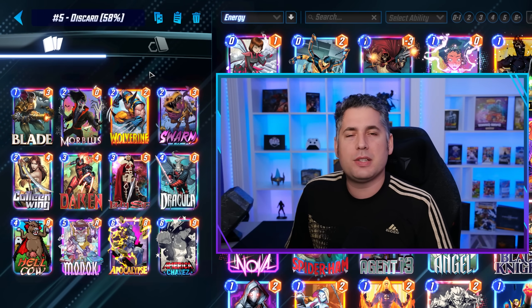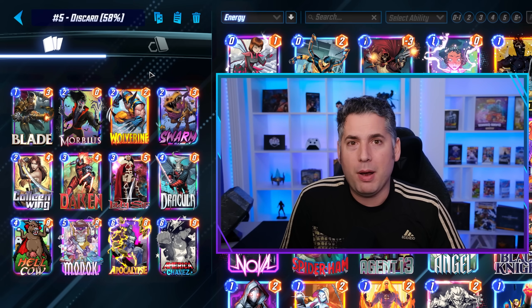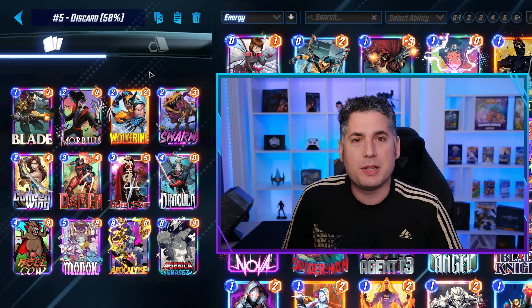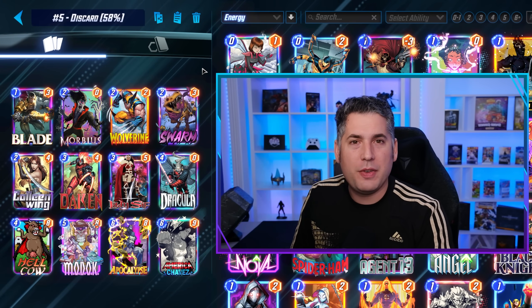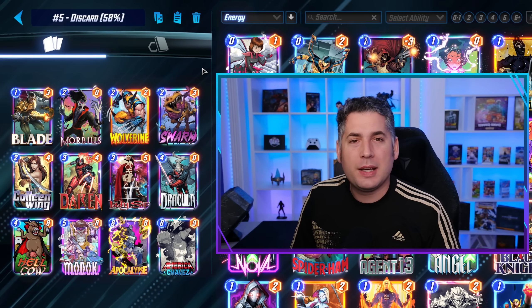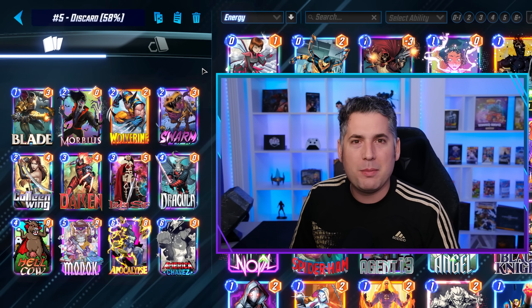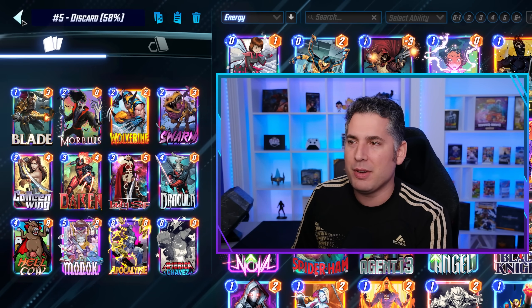Then we have number five, which is Discard. Discard has been kind of the darling of the last few weeks, and it might surprise a lot of people to find out how well it's been performing — a 58% win rate, not too shabby. It's worth noting that one of the challenges discard faces is the resurgence of Leech in Sheenot-based decks. Getting a leeched Apocalypse can have a negative impact on the win rate of these lists. Keep that in mind as the meta evolves, but still an absolutely fantastic deck and one of my favorites in the game.